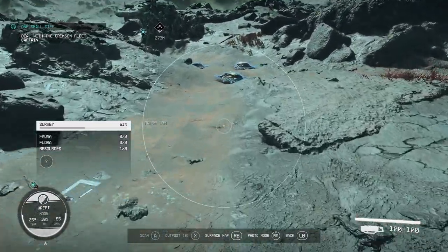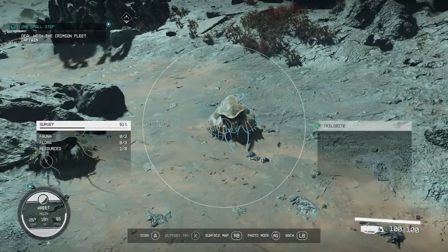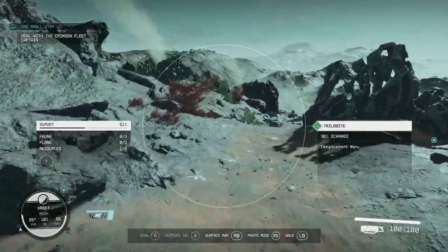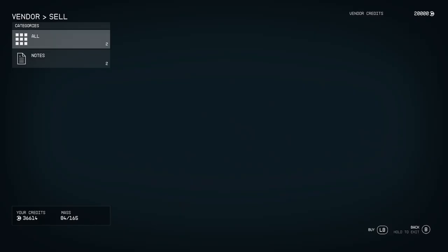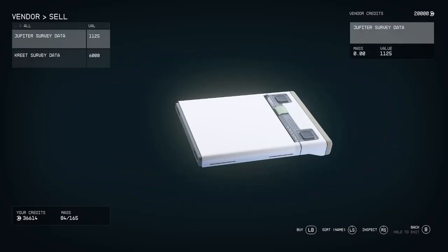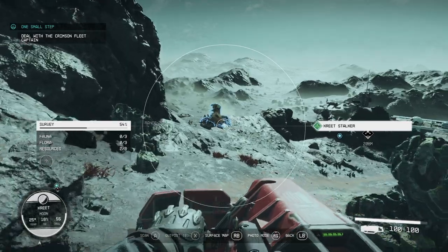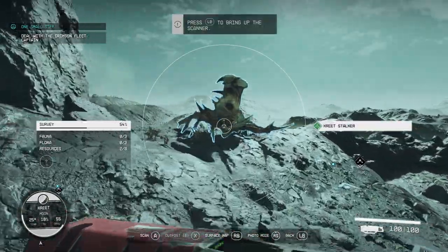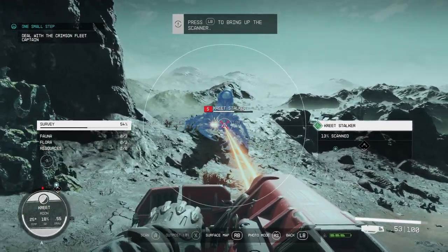On the way to the abandoned research facility, press the left bumper to pull up your scanner. Scan all the creatures, plants, and resources that you see. If you scan 100% of everything on a planet, you can sell the information to Vladimir for some decent credits. You will have to scan around eight creatures or plants to get all the information needed, but if you harvest a plant or resources or kill an animal, that also counts as one scan.